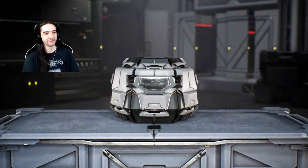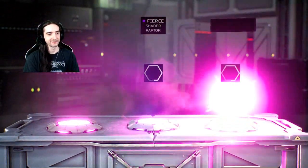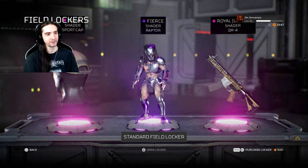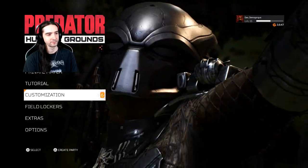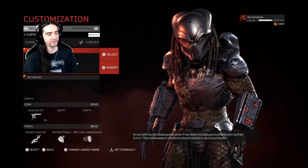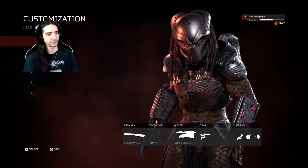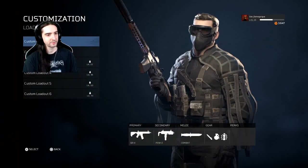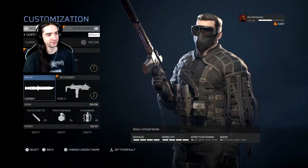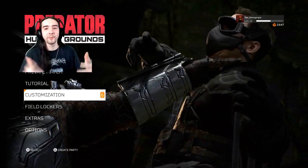Let's open up that field locker. It's basically Apex Legends and Overwatch — you earn these things, you get shaders. And then you can customize it and do all that fun stuff. We'll look at that in later episodes. All the loadouts you can do — guns, your appearance. I'll leave it off here.